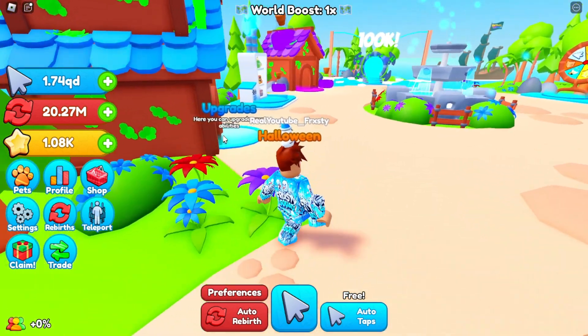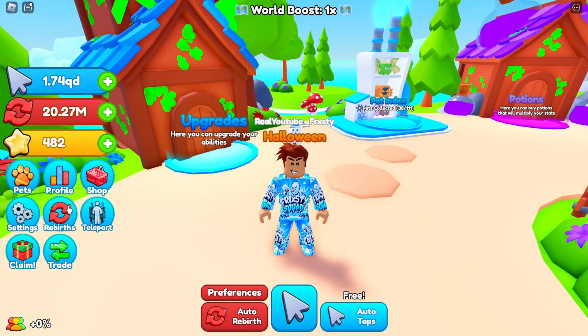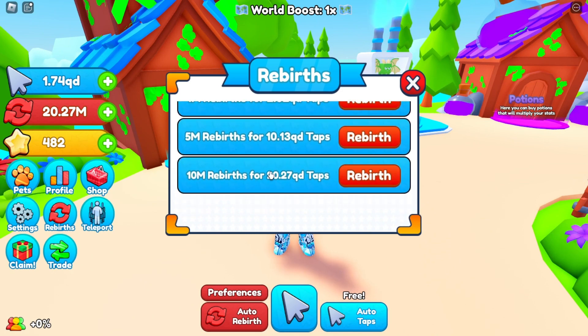Here's where it gets tricky — the upgrades cost a lot of stars. We have a taps multiplier, a stars multiplier, and a rebirth multiplier. I've already maxed out the stars multiplier, which gives you more stars. The taps multiplier gives you more taps, and the rebirth multiplier will give you more rebirth options.